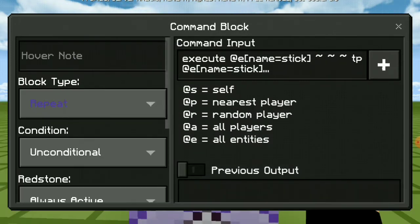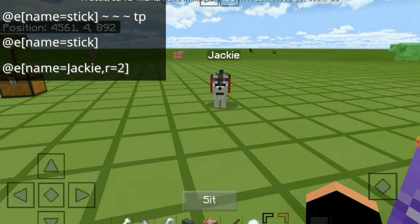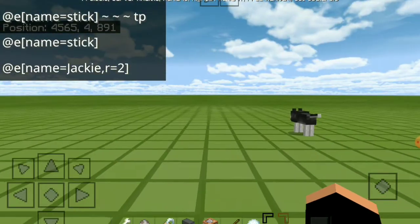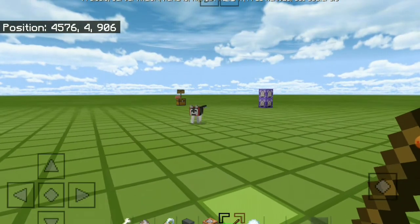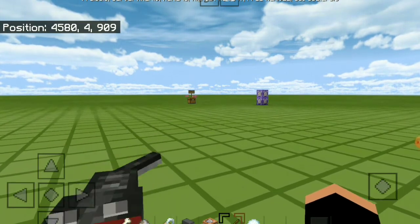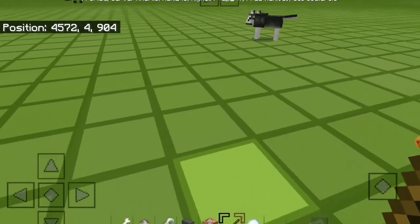Now let's test it — always active, yes. I'll just throw the item down here. Now let's test it — remember about the item. Let's see if he takes it or not.